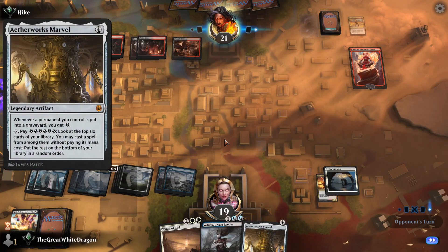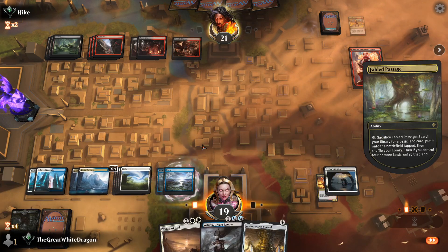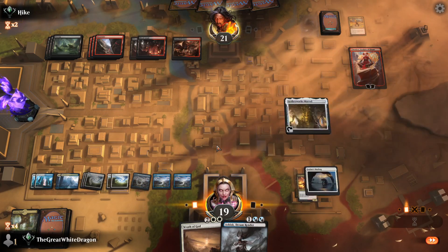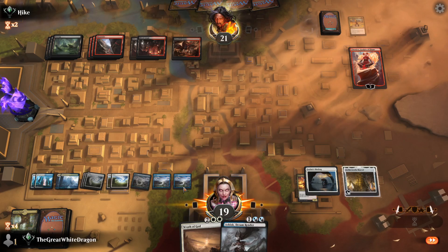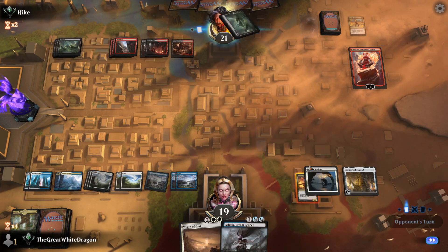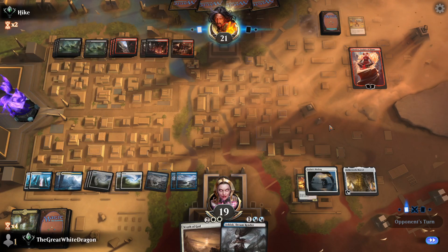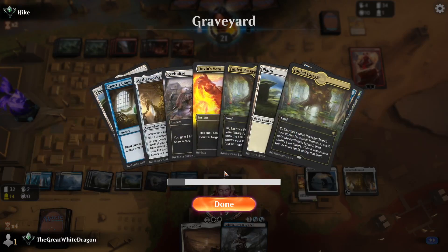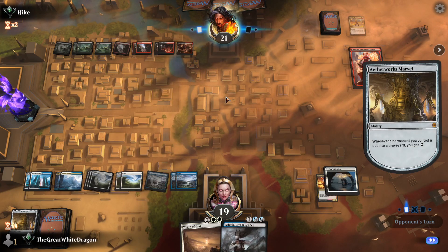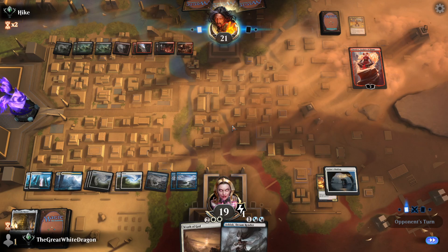I have a feeling he could kill Aetherworks Marvel. Good — at least it's thinning. There should be three basic lands left, maybe two. It's safe to assume we're gonna soon stop drawing lands. He didn't kill it, which means he does not have the two-red-one-black costing card. Sacrifice an artifact — I get one energy from it because it counts itself. What a chad. Competitive. Onward we go.